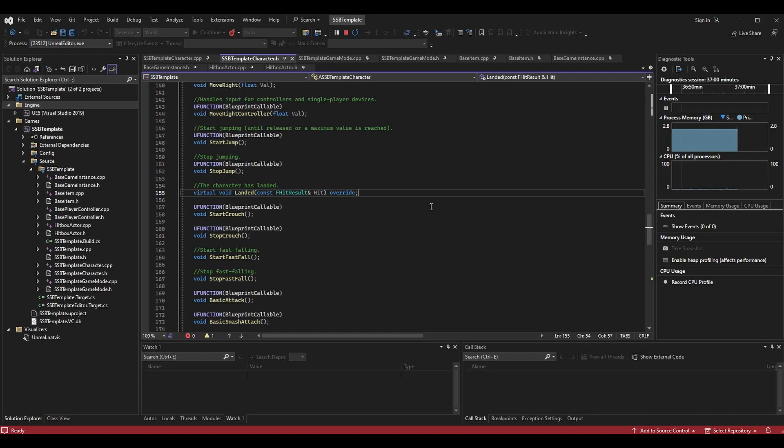`landed` is called when the character lands after being in the air — whether they jumped, were launched, or just spawned in the air. Anytime they hit the ground after being off it, the landed function fires. We are overriding it so we can implement our own logic. To do this in the header, we put `virtual void landed(const FHitResult& Hit) override`.